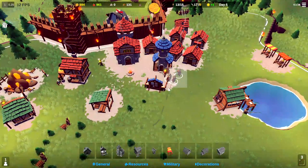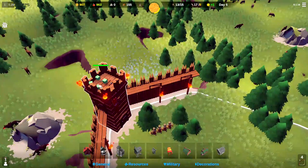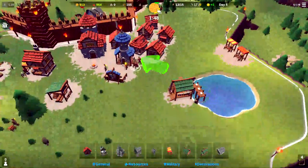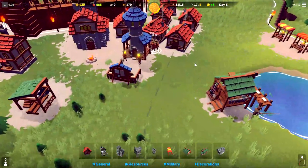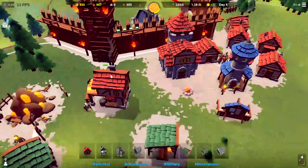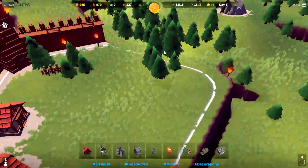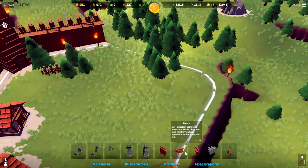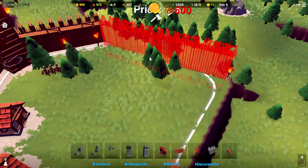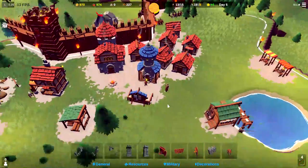We've got four of the archers up and ready — let's get them up there. We are a minute and 59 seconds out from the attack, so we're doing good. Still producing 40 food a minute — you like to see that. We've got 227 wood, and this wall section costs 600 wood, so we will wait on that for a few seconds.